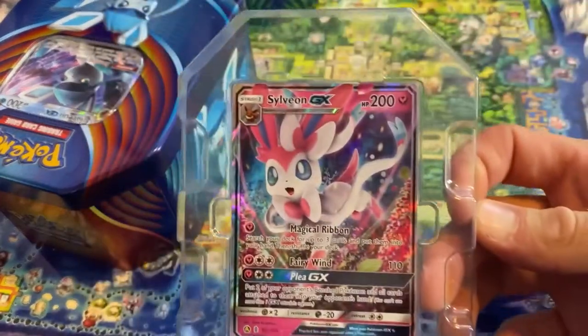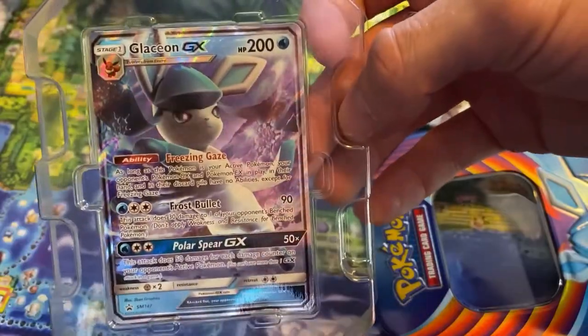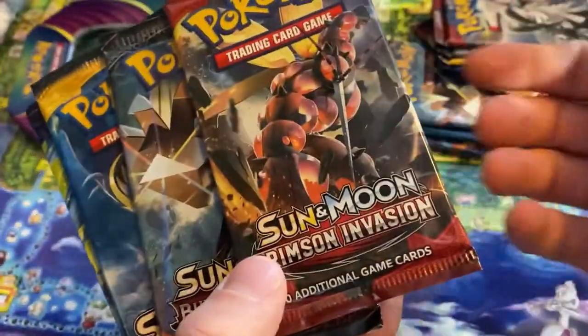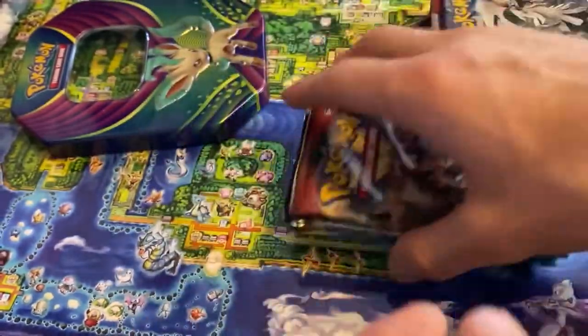I got three of these whole tins here. I'm gonna open up the plastic right now and get the packs out. Check out the Sylveon — wow, cool card. You got the code card. Check out the Glaceon. There's the code card, and last but not least the Leafeon. So each tin came with a promo card obviously, and each tin comes with a Crimson Invasion, Burning Shadows, Sun and Moon, and an Evolutions pack.